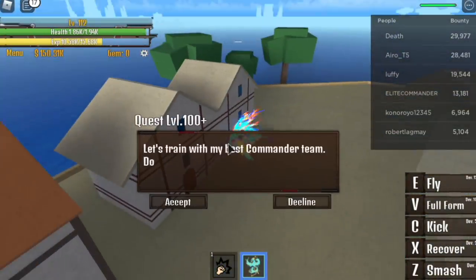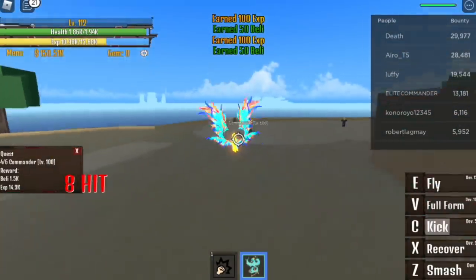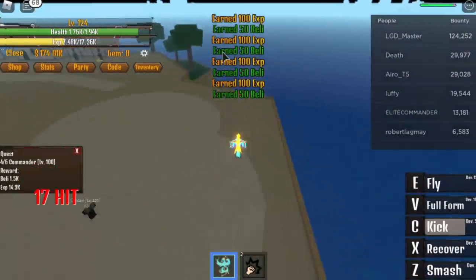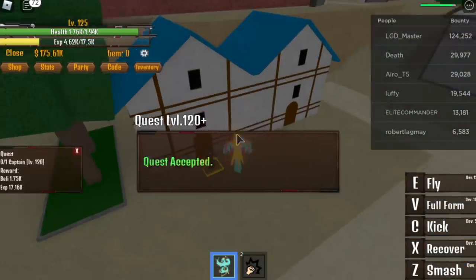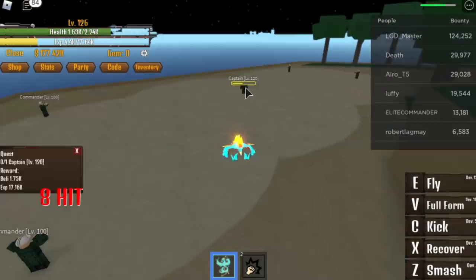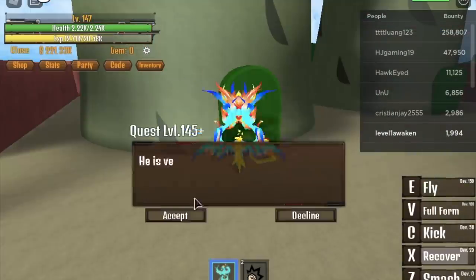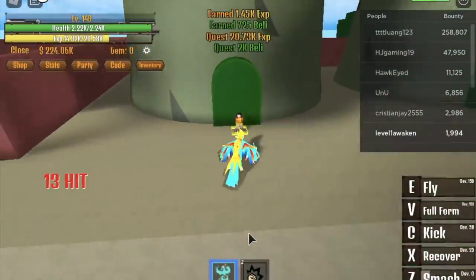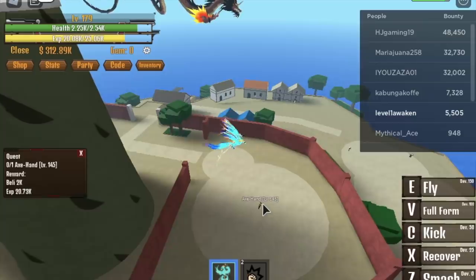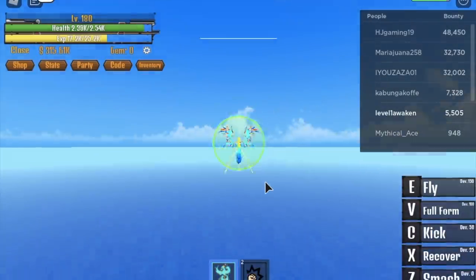If you notice, we didn't skip the quest because with this fruit we're very mobile — we can move fast compared to other fruits. So we do more quests, meaning we level up faster. When you reach level 125 start defeating the captains — pretty easy. Do this until you reach level 145. Now time to defeat the Axe Hand. Our character is flying so we won't get damaged if you gauge the distance properly.